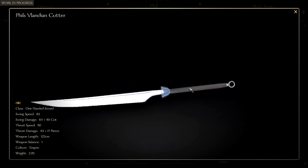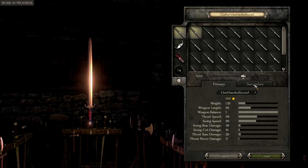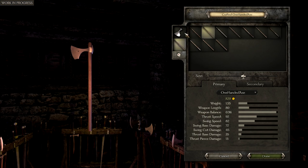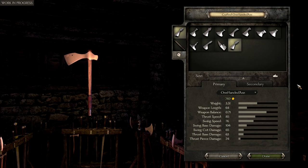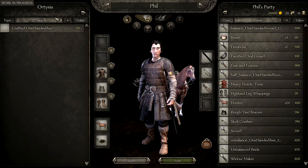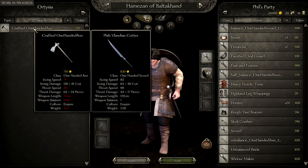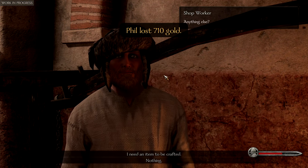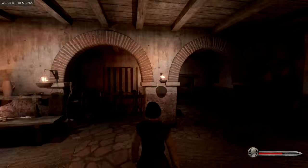We can inspect it and take a good look in the inventory. You see we're called Phil in the game as well. Let's make an axe too and give it to one of our companions. We can pick this weapon, buy it directly, and equip it to our companions. Now that we've got our weapon and our troops, we're going to head out of the town and toward enemy territory to find a lord and get into a big battle.